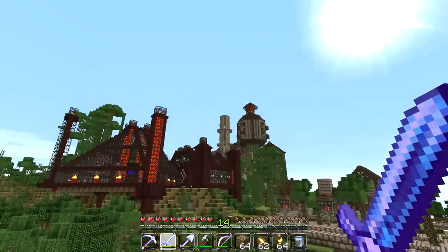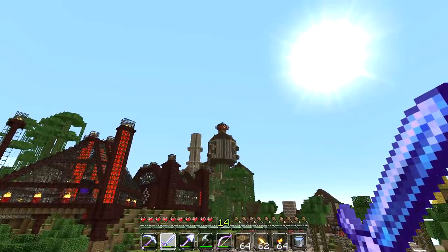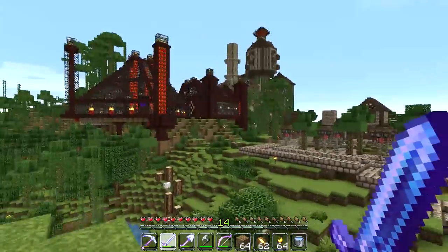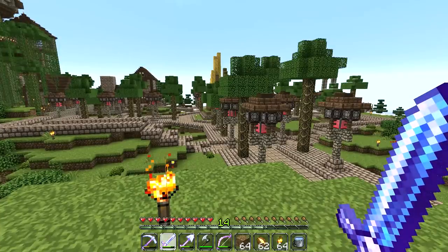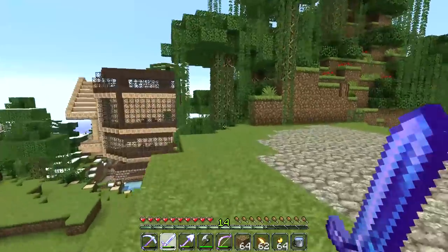We can see all the way to the Dogolith, we can see all the way up to the top of the giant lava ball on top of the life tree, and we can see Mole City in its entirety and it is looking absolutely awesome. I cannot wait to carry on in this series in the new Minecraft 1.7 and to explore all the awesome things that Minecraft 1.7 is going to give us.